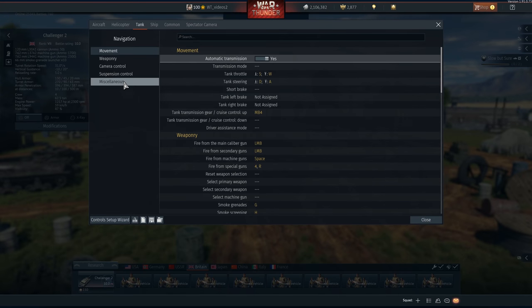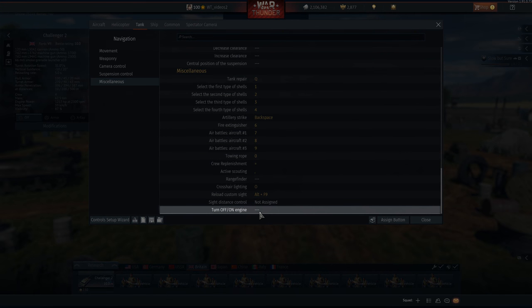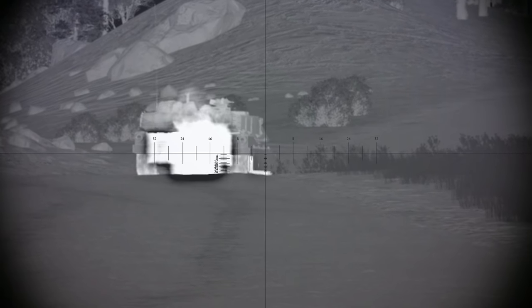Though you can still use exhaust smoke if the enemy only has one of the simplest NVDs and you've got something better — for him you'll be covered by smoke, but that won't stop you from firing as sharply as you can. Finally, you can switch your engine off. When your engine is off, enemies won't be able to see the most crucial thing that can unmask you — a huge wall of hot exhaust.